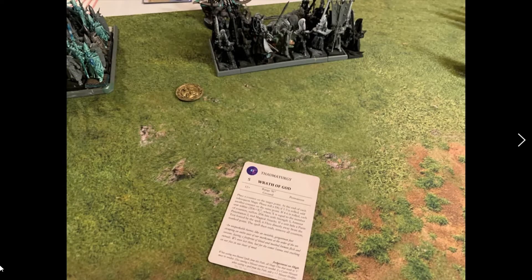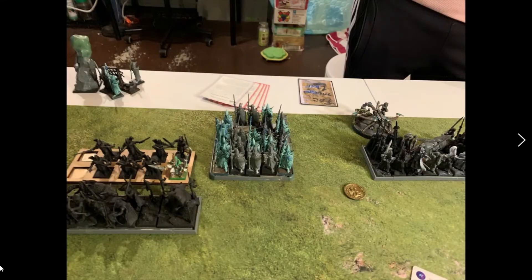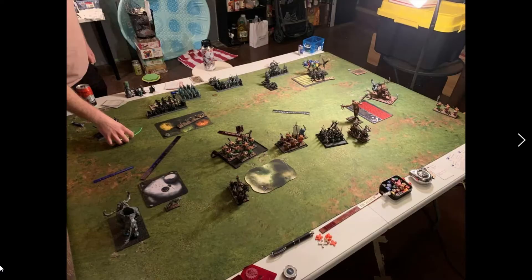I get turn one and I have Thaumaturgy: Wrath of God, Hand of Heaven, Smite the Unbeliever, Cleansing Fire, and Children of Umi. I throw Wrath down next to the Spears, Swordmasters, and the Bolt Thrower — figuring even if he pushes forward aggressively I might still catch the tail of those and maybe get rid of the Bolt Thrower. That's the only spell I get off in the magic phase. I shoot a Scratapult and get a nice hit, killing a good chunk of that Swordmaster unit, which was great. I get a partial hit on the other side and kill two or three Spears — every little bit counts.